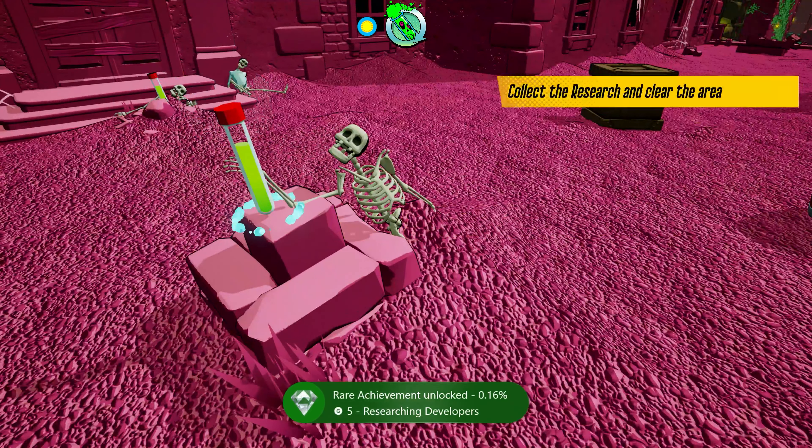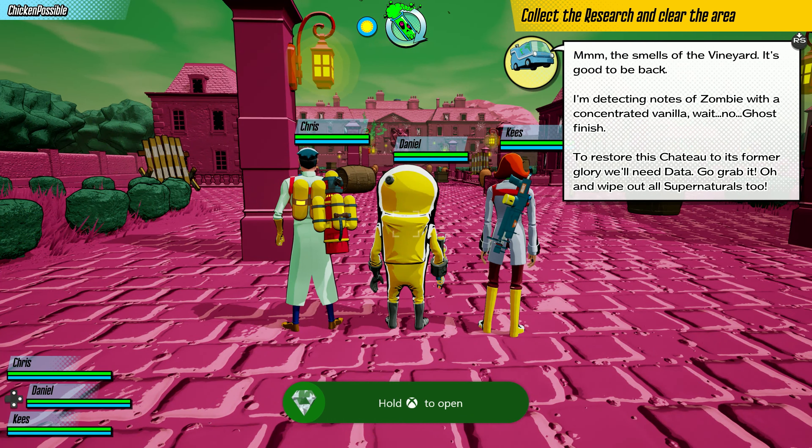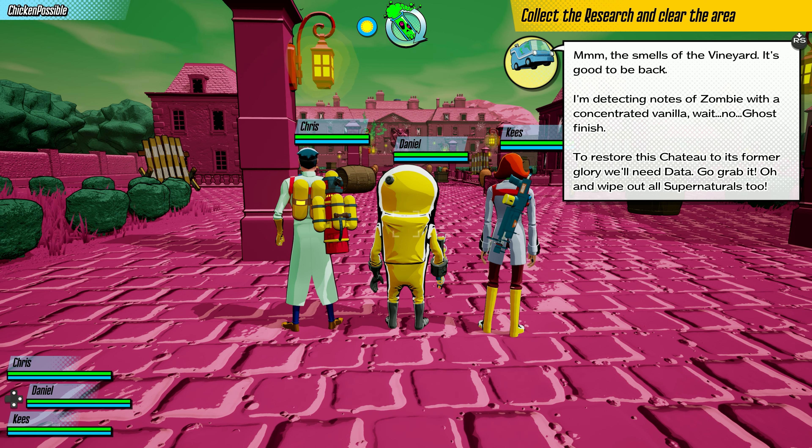There we go — we've got that achievement, and that is the Achievement of the Week. That's pretty much all you've got to do for that one. You should get your quest completion notification just after that, and you can hold down the Xbox button to turn that in and grab those five points.